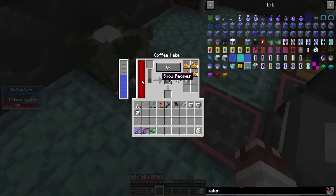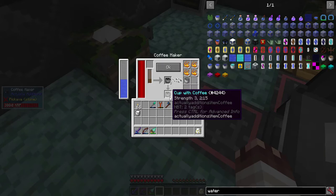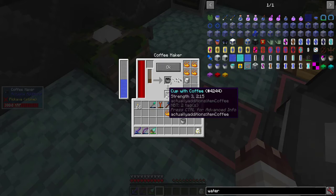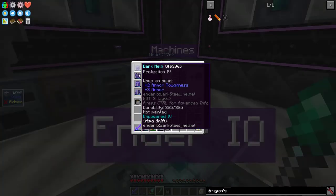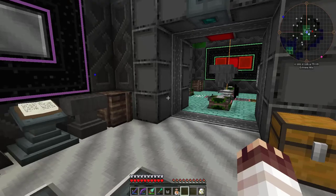The Coffee Maker takes coffee, empty cups, water, and certain items and milk to produce coffee. To make a certain type of coffee, you have to add items for different effects. The more items you add, the higher the amplifier. Adding milk gives you a 2-minute boost to the effect, but reduces the amplifier by 1, which is why I have Strength 3, not Strength 4. Protection 4 armor achieved, with 63 Glass Bottles for Dragon's Breath.